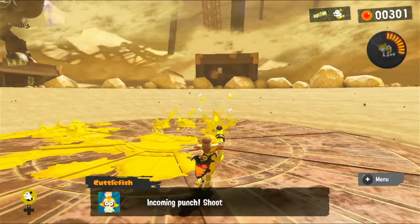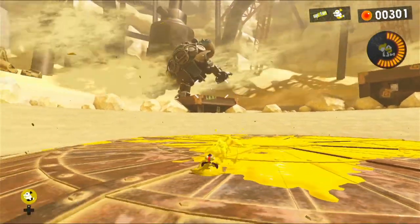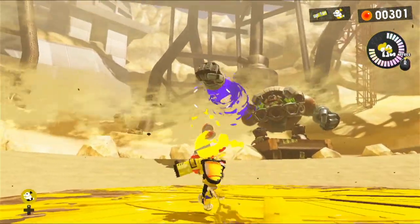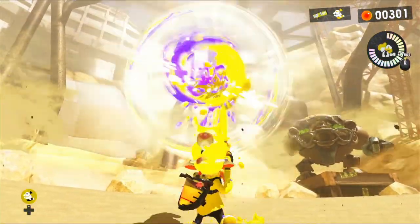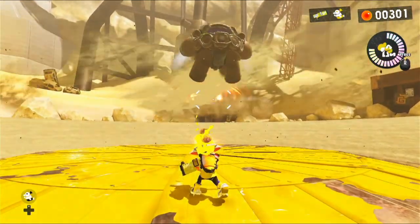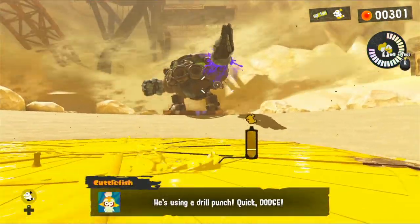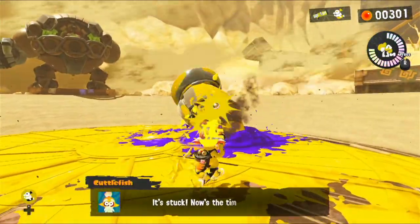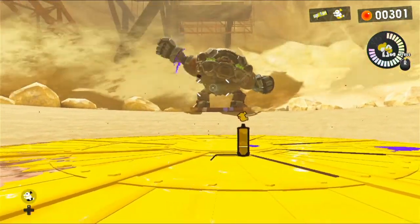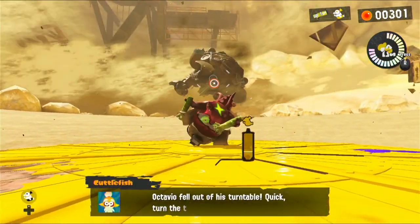Let's paint some of the ground - we have some area to go. Incoming punch - shoot it back towards him. This area is such a cool area to fight him in. We've got our Splashdown ready - just need to keep repelling his fists back at him. I love the way this whole thing feels in the wasteland. Also DJ Octavio looks a little bit dried out, which is cool. He's using a drill punch - can't shoot it back straight away, so just wait for it to land and then shoot it back.